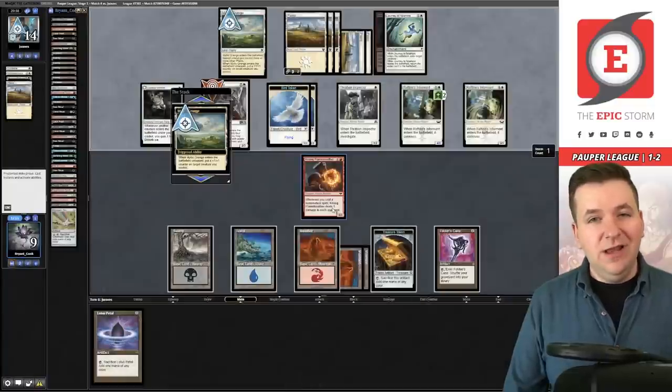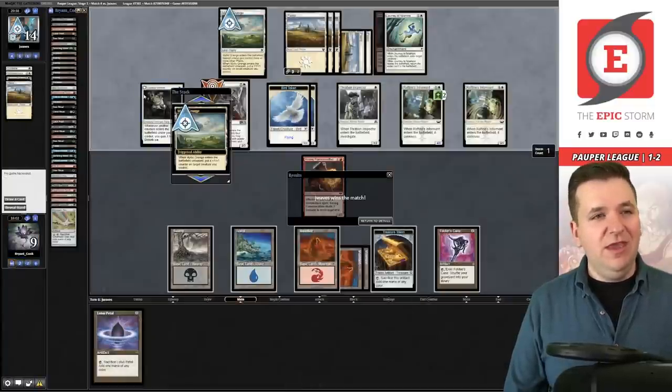We play Feldon's Cane and pass, but our opponent keeps refilling with Rafine's Informant and Prismatic Strands, and we're done. We pick it up — one in three. This deck doesn't feel like it has what it takes, but let's see if we can win match five and maybe get back to 50 play points.